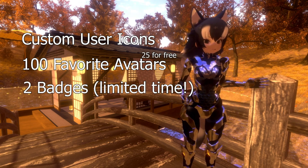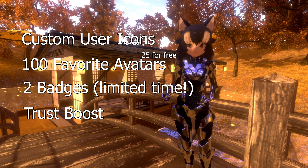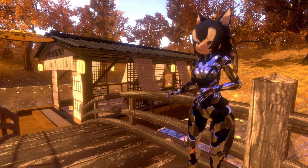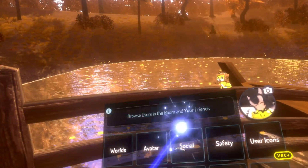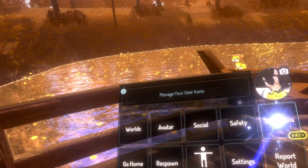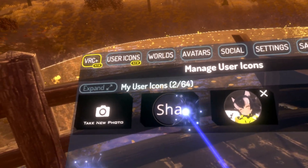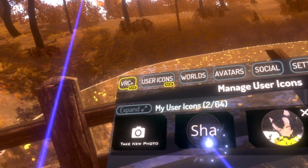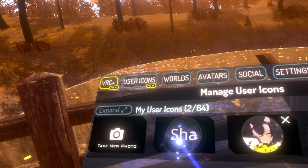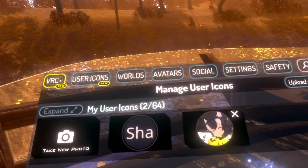Two badges showing that you're a supporter, and effectively paying for a trust boost. So if you're new, you might be able to upload avatars immediately. Let me show you real quick what that entails, especially the custom user icons, because that's the big thing people are interested in. Here we are in the menu. We have a new thing on the top right which says 'take a user icon photo,' and then we have a user icons menu. In that menu, you can take a new photo. I have my original default one — just your name or the beginning of it — and one I took five minutes ago. If you don't want to take a photo in-game, you can upload images from VRChat.com. That's pretty cool, and that's literally it.